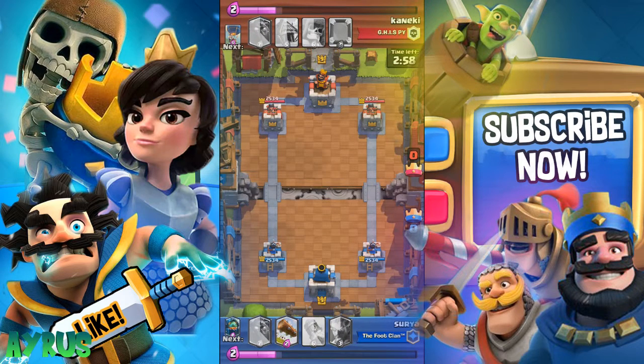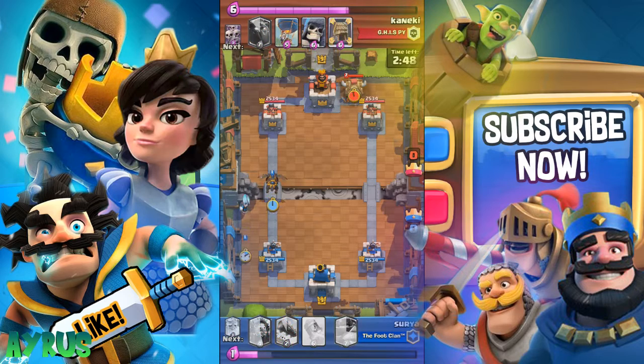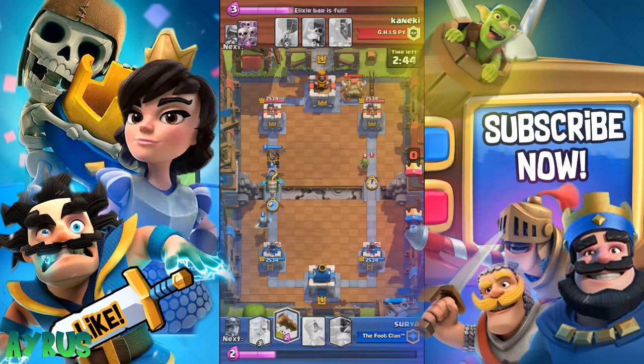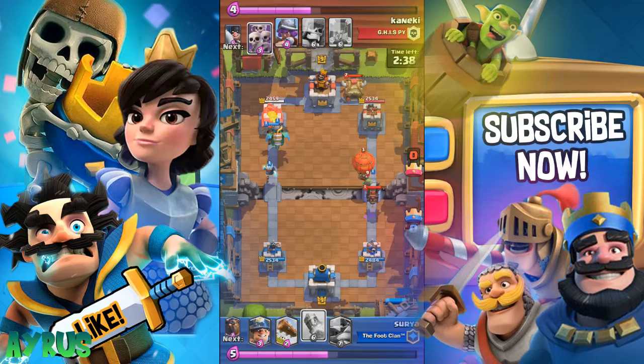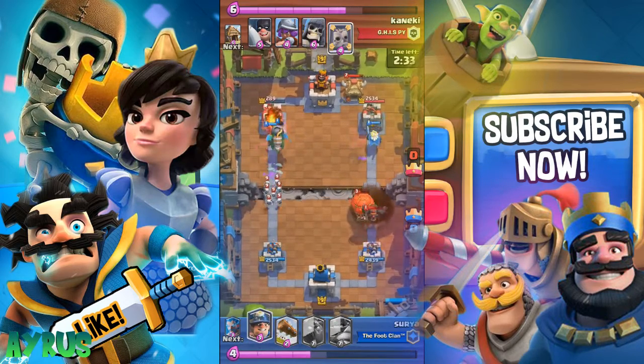In the first replay, we just annihilate these guys. You can see the amount of mega knights on the arena — it's really awesome. Both of us have the lava hound deck. Make sure you have the ice wizard in your first hand before dropping a tank like the mega knight or the lava hound, because you need a troop that deals both air splash and ground damage, otherwise it's going to be trouble.